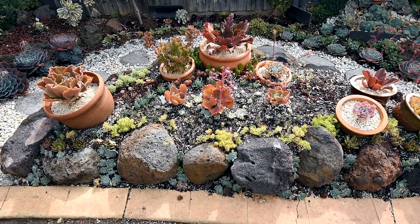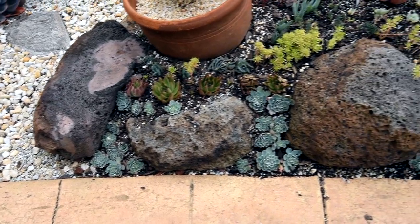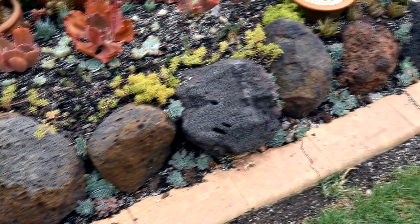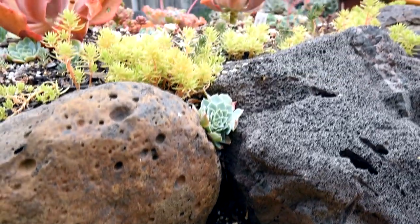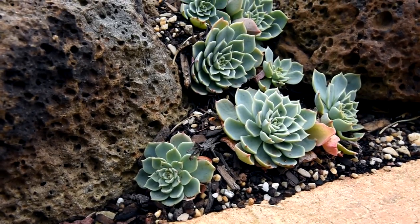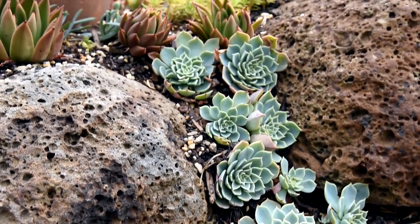Below the arc is where I planted my echeveria secunda glauca right between the cracks of the rocks, and for the most part they're doing really great — holding their own and etching themselves deep into the gullies. Unfortunately, some parts aren't doing as well due to erosion in the middle. I'll need to reinforce it by adding more soil and replanting more cuttings, which will help them hold the soil and keep the whole structure intact.